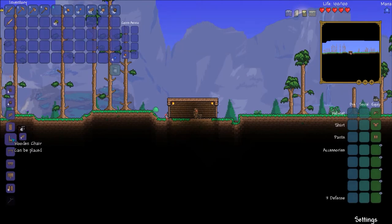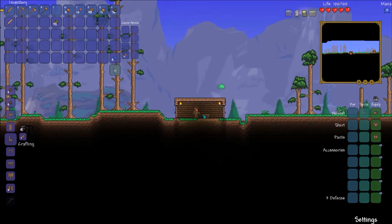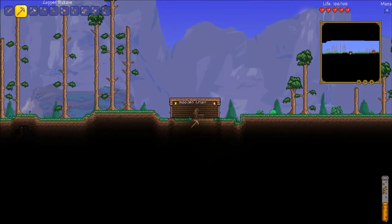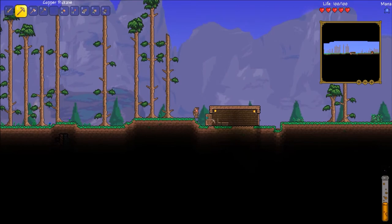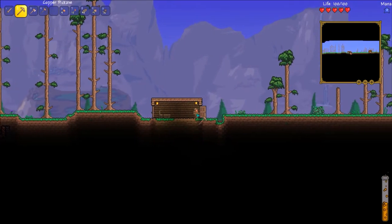For a house to be considered a valid house for an NPC to move in, you need a table and chair, but a workbench also works. I'm going to mine this up and place it somewhere more convenient — right there — so we can open the door from both directions and it's not obstructing anything.